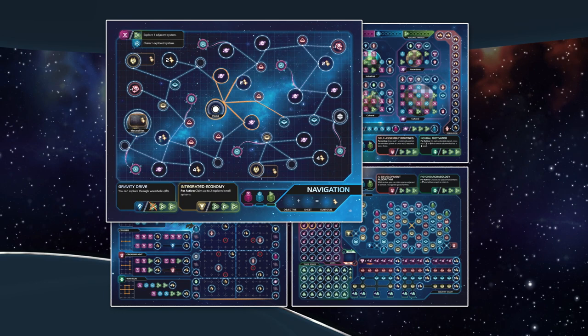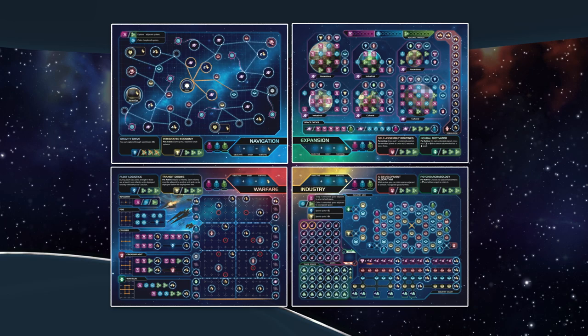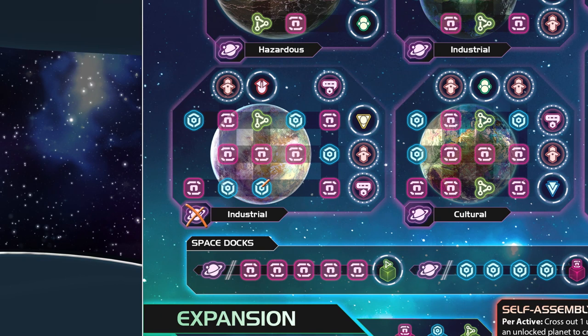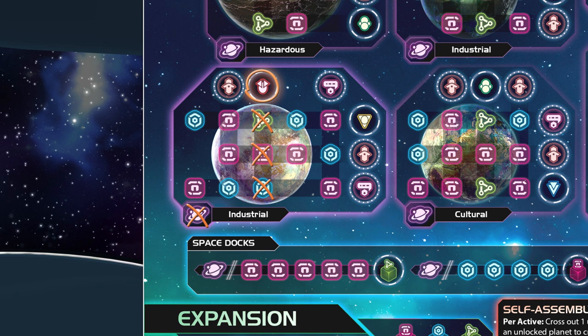A planet is unlocked by drawing a single slash through any claimed planet on the navigation sheet and crossing out the relevant planet icon on the expansion sheet. The player claims the bottom left industrial planet and the bottom right cultural planet. Now that the player has claimed their two planets, they can use their resources to develop them. The player allocates all three resources on their industrial planet, which allows them to claim a red specialty asset. They could use the red specialty asset in the future to unlock powerful ships on the warfare sheet. So neighbors, beware.